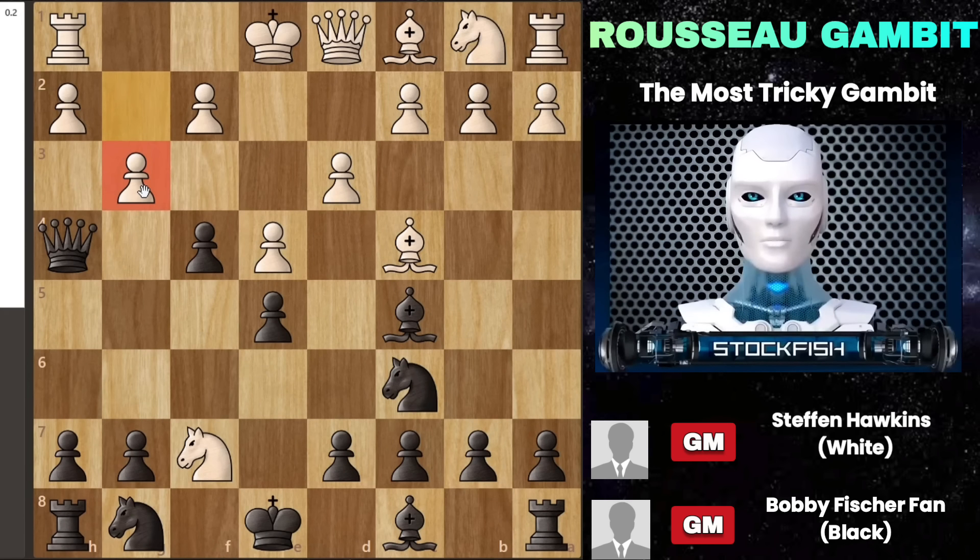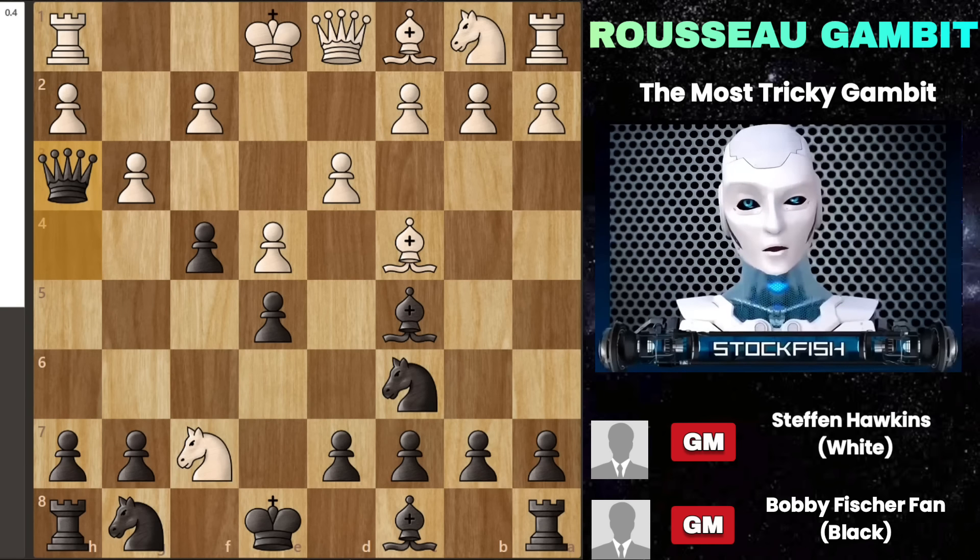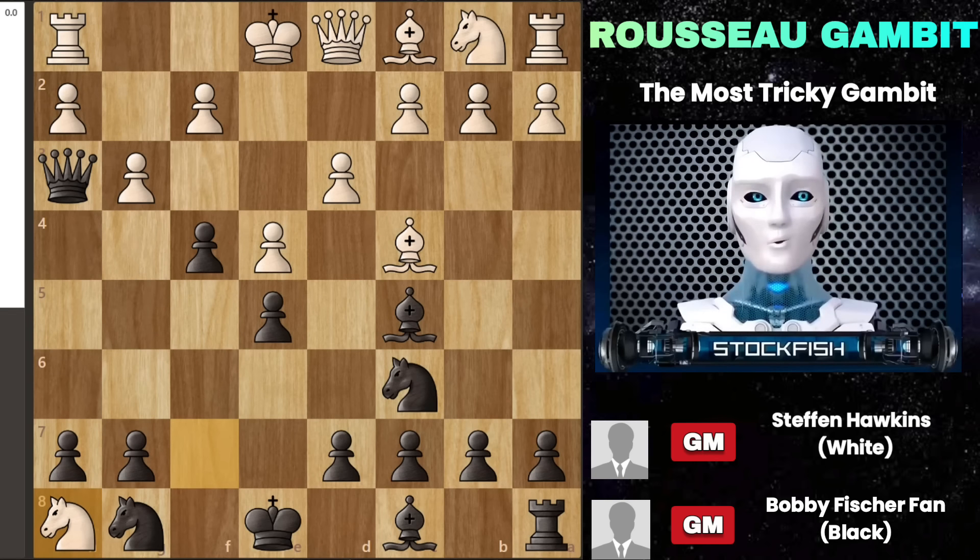After your opponent moves pawn to g3, you should advance your queen — the aim is to maintain the offensive pressure. With your queen moved forward, it's in a position to potentially dive into g2, targeting the rook and the pawn on f2, thus keeping the attack lively and threatening. You have a bishop ready, so now your attack gets serious. Your opponent might easily take your rook on h8, but then you make a smart move by pushing your pawn to d5. This move gives up some material, but it speeds up your play and brings your bishop into the action — you're setting up to move your bishop to g4, where it can threaten the queen.